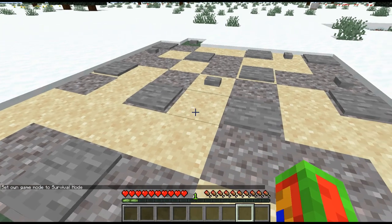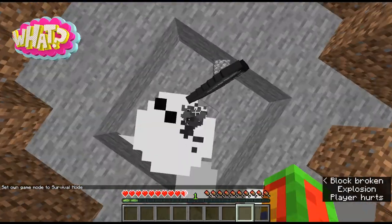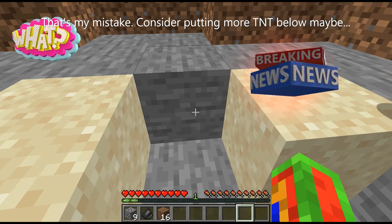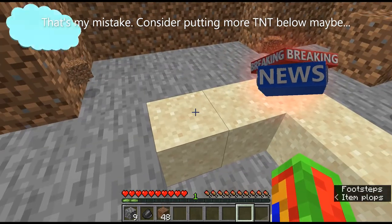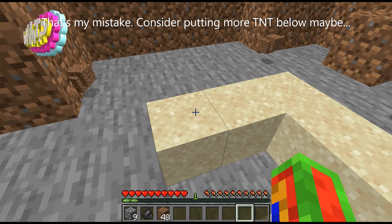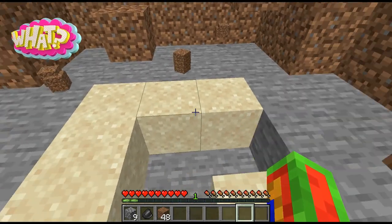In survival mode, nothing happens on the safe pressure plates, but as soon as you step on the rigged one, you fall in and you're done for. To make it more deadly, you can place more TNT. You guys get the point.